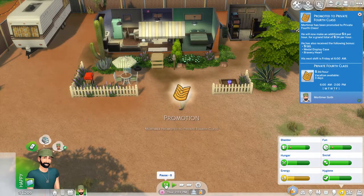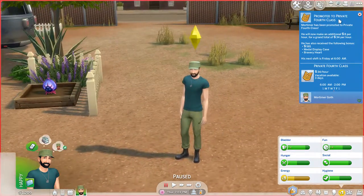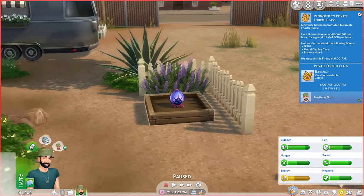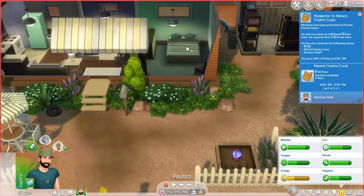Mortimer is back home from work and thankfully got a promotion! We have 1,209 simoleons - we can buy the hazmat suit! He got promoted to Private Fourth Class and received a 581 metal display case bravery heart. Look at the plant we planted here - we can't do anything with it yet. Mortimer is a little bit tired so I'm going to have him take a quick nap.